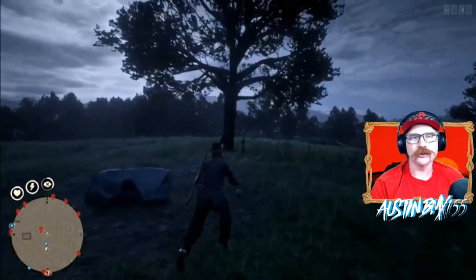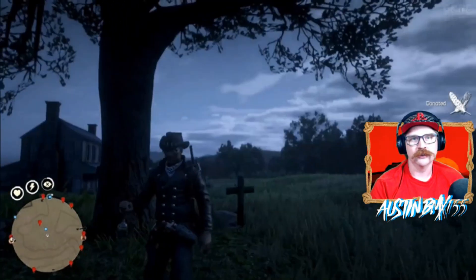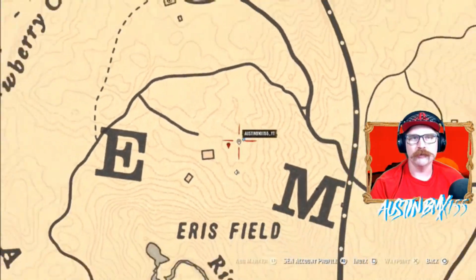Also in Group B is another metal detector spot over at Ennis Field, north of Rhodes, right by the tree. Make sure you mark this and grab it on a Group B day.